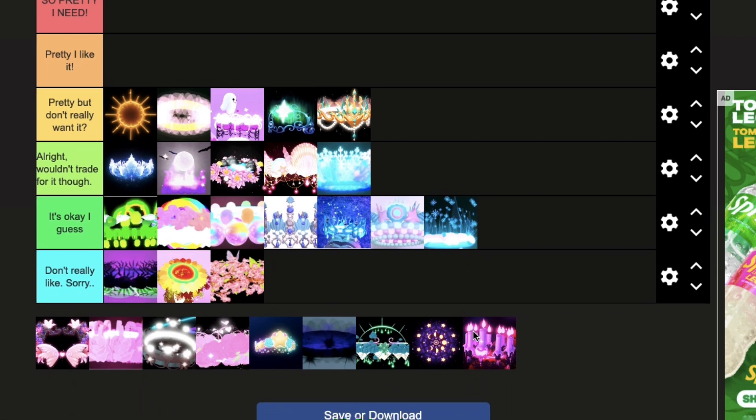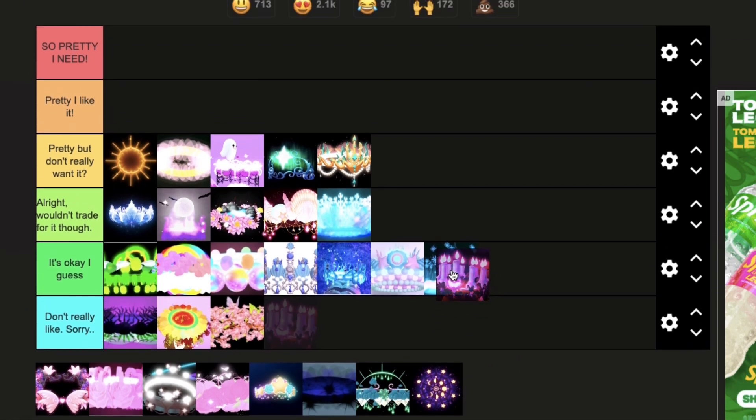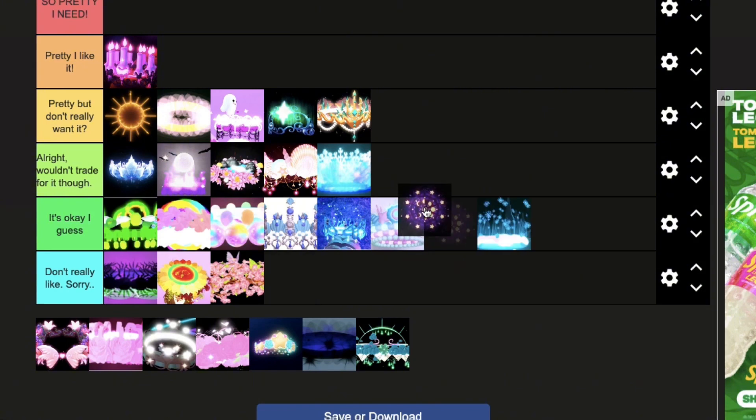This halo is the Halloween Halo 2021 — the candles look super cool and I love the bat in the middle; I really like this halo. The next halo is called the Witching Hour Halo — I love how unique it is and I love the stars; I really love this halo.